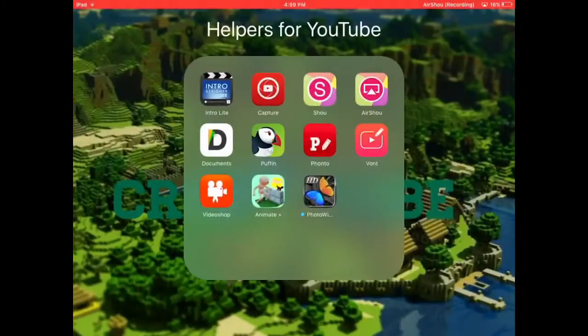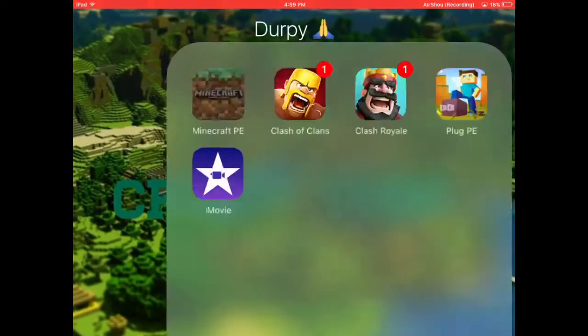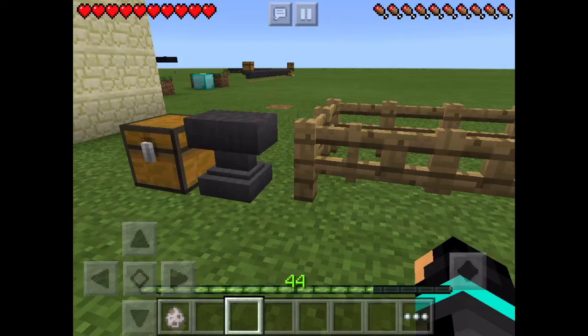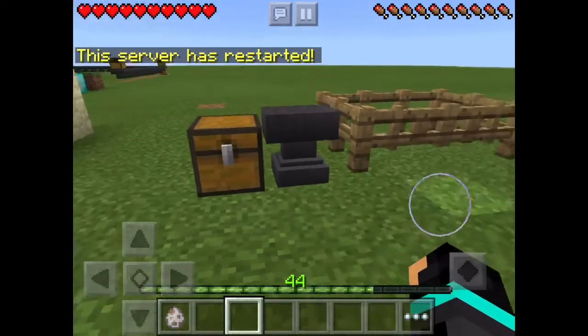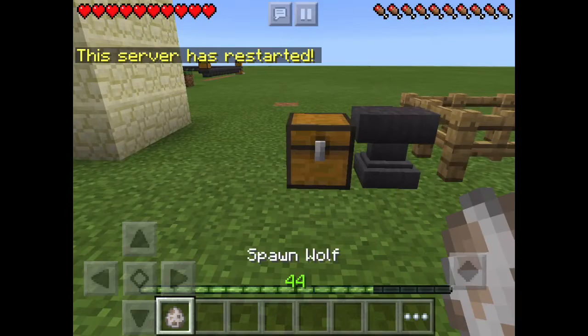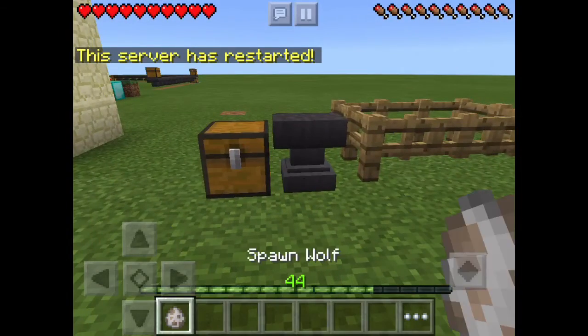Hello guys, welcome back to another how-to video. Today I'm going to show you how to rename your spawn egg and to have a name tag for your animal. All you need is one spawn egg if you want.